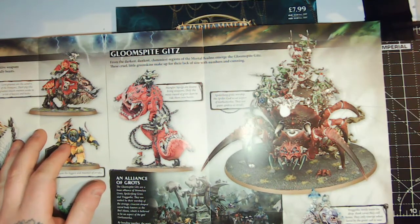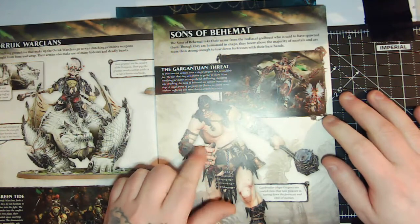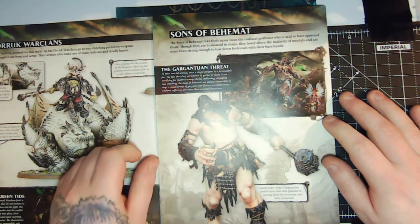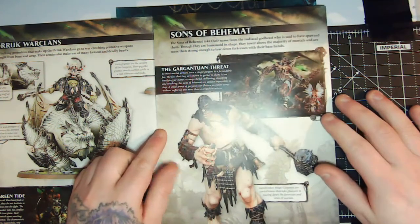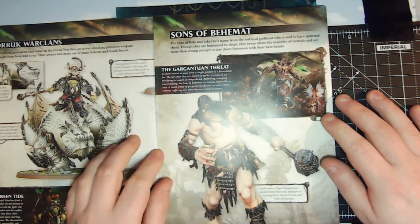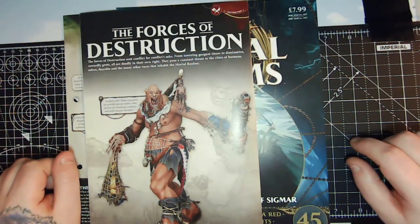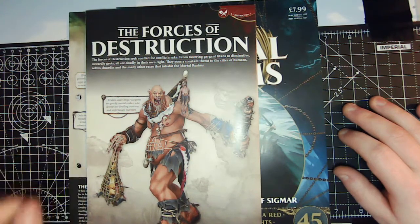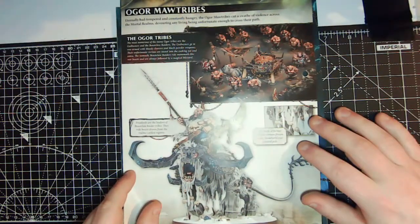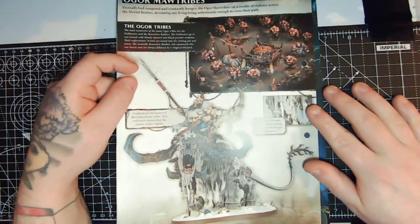On the back we've got the Sons of Behemat — Giants — which were introduced last year, so new models featured in the magazine. Obviously the magazine must know ahead of time what models are coming out. It's a shame we can't get a sneak preview of the upcoming Imperium magazine to see what models we could be getting. And then we've also got Ogor Mawtribes — ogres — rounding out the fold-out.